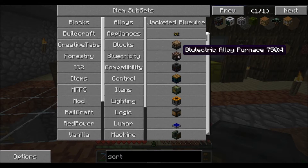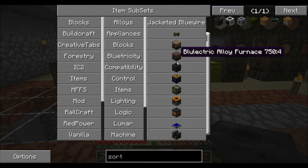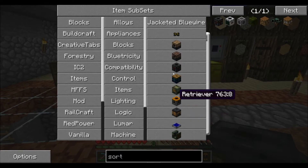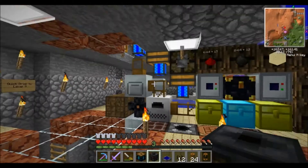We need the alloy furnace, which we have already created. Here's the blue alloy wire, here's a sorting machine, here's the battery box, and here's a solar panel. I'm going to show you guys how each of these are built.